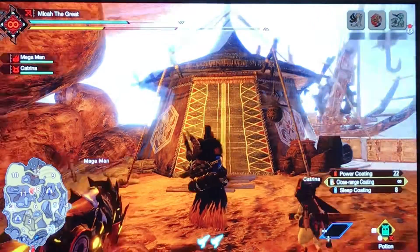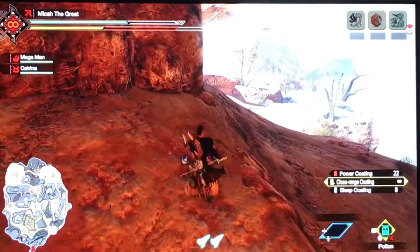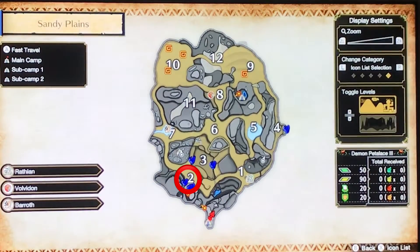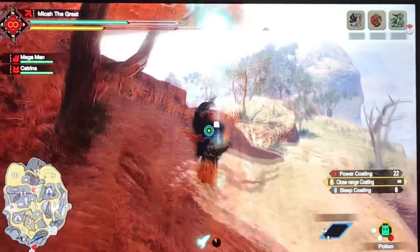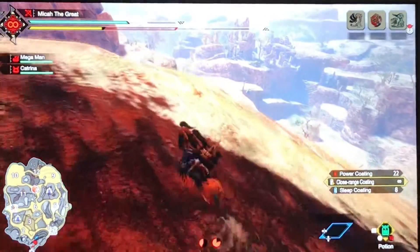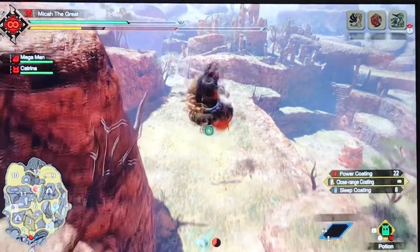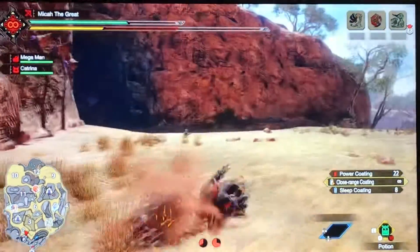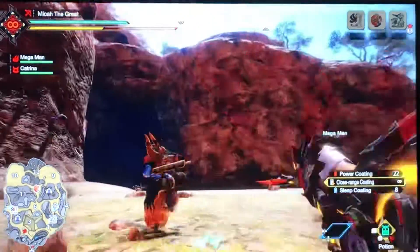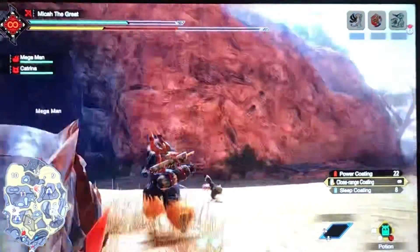Here we are at the main camp in the Sandy Plains. Right now we are going to head to area 2 — that's where that red circle is. You can literally just use a wirebug, ride your dog, there are many different ways to get there. Once you get to area 2, you're going to see these ruins.